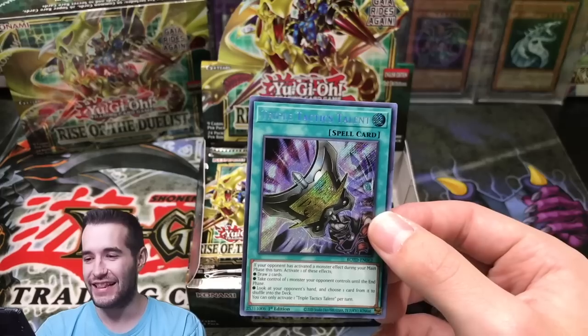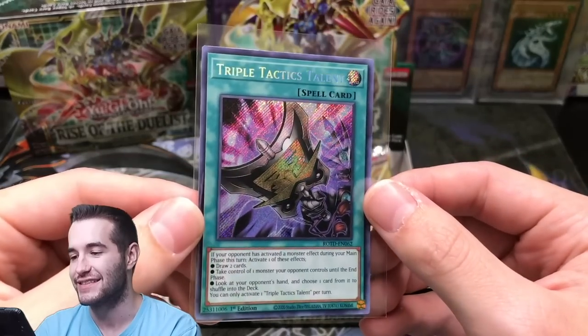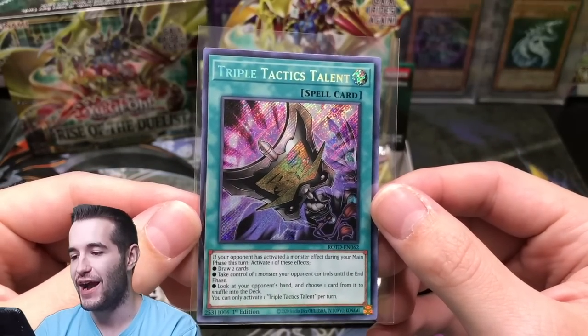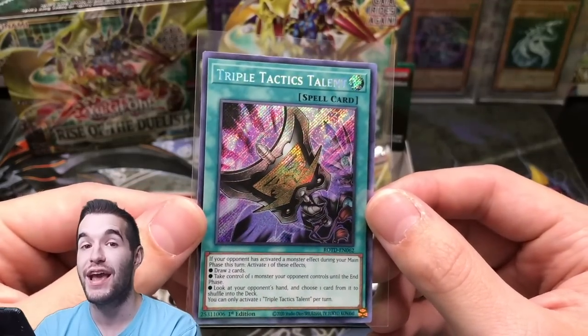Triple Tactics Talent — boom! Let's go! The two best Secret Rares out of two boxes. Triple Tactics Talent, Secret Rare — wow, that's a good pull. That's the number one secret in the set right now. So we are doing pretty well. Really, really well.